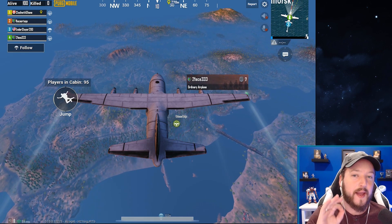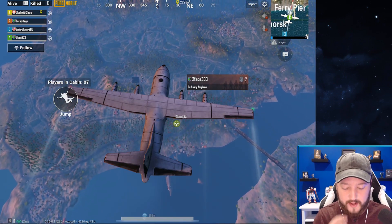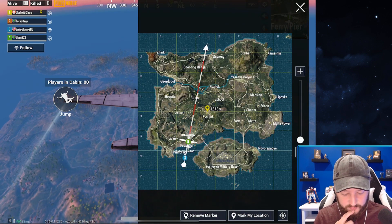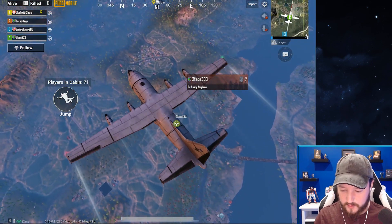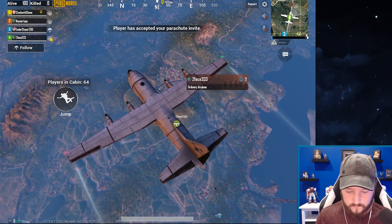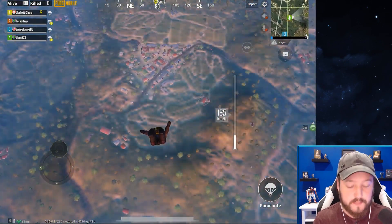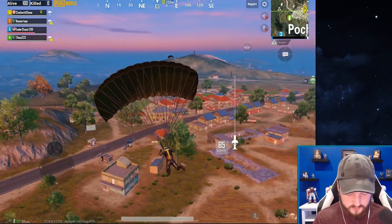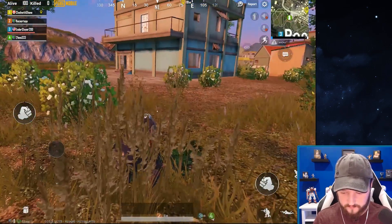We are inside Battle Royale mode right now taking a look at some of the newest features in the recent update. Let's make our way down — team, will you land with me? We should be good to go here. This is a pretty good hot spot so we're going to have some immediate action as soon as we land. Other squads are in here — this should be interesting.